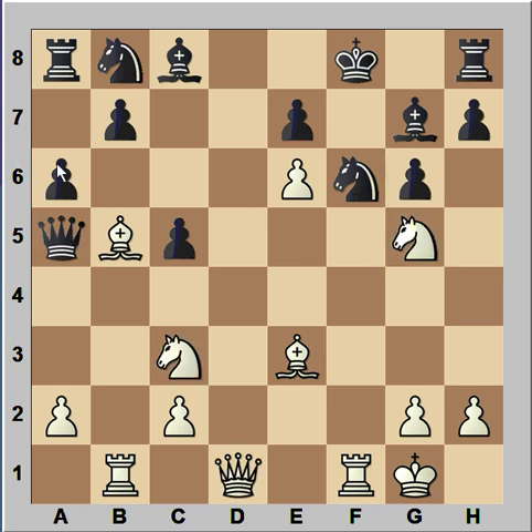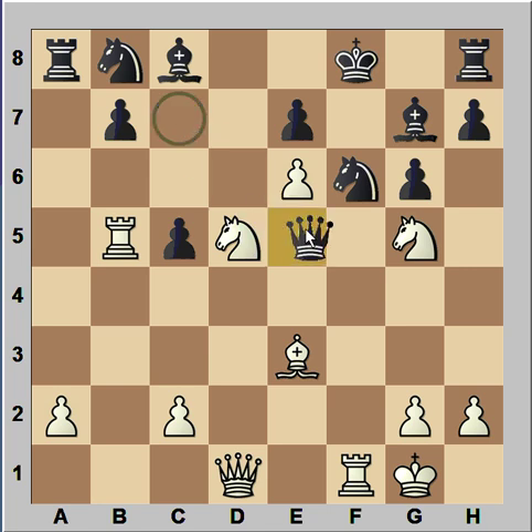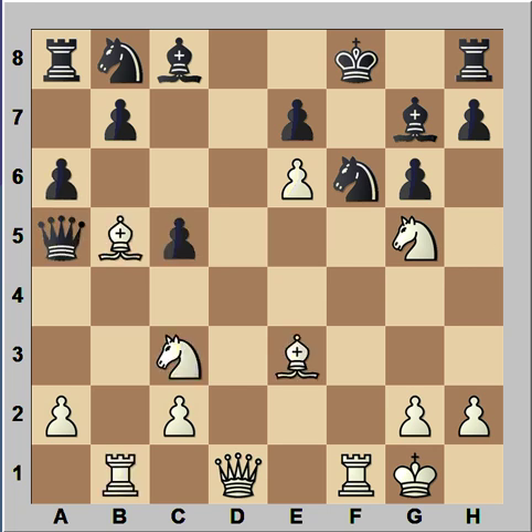Well, what about pawn takes bishop? If pawn takes bishop, then rook takes on b5, attacking the queen. Black's queen must guard the d8 square, so queen to c7, and then knight to d5, attacking queen. Queen to e5. Bishop takes on c5, and white has a winning position. So after castling, h6 was played, attacking the knight. The knight on g5 is under attack from the pawn on h6, the knight on c3 is under attack from the queen, and the bishop on b5 is under attack from the pawn on a6.